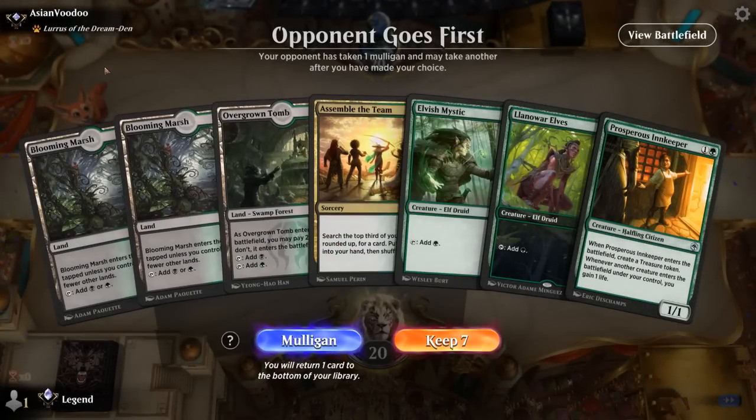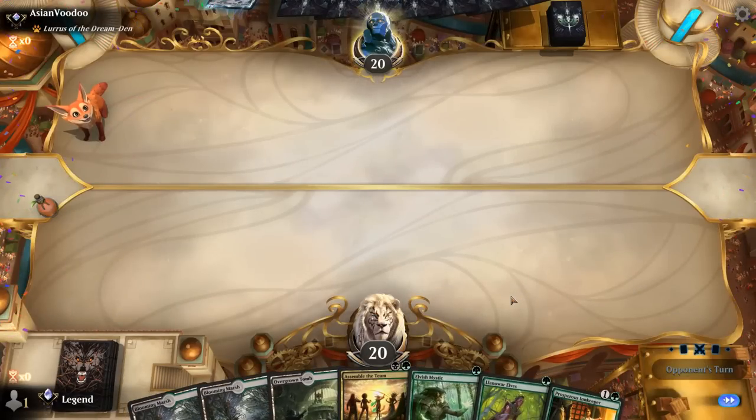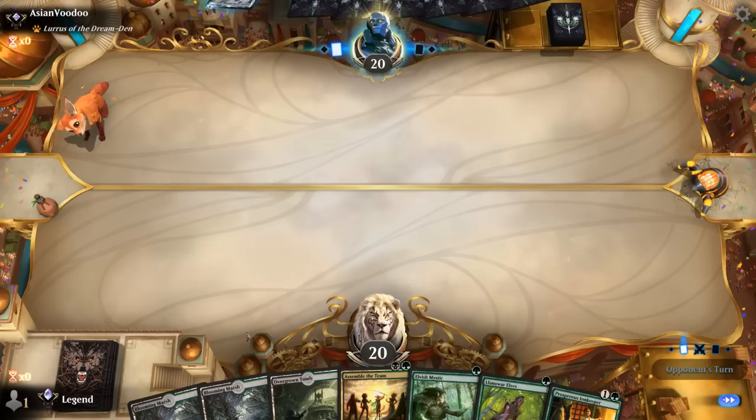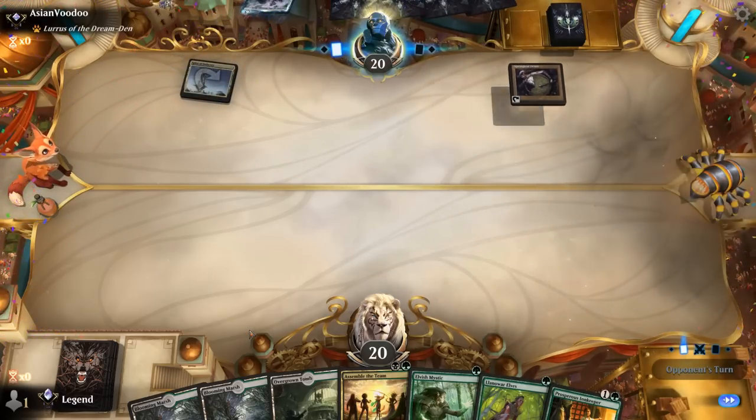Okay, we're on the draw facing a Lurrus deck. We've got a keeper — couple of elves, an Innkeeper to make mana, and Assemble to find a Yawgmoth perhaps. Opponent could be on some sort of Thopter tribal deck — turn one Springleaf Drum. Our first couple lands will be Blooming Marsh.